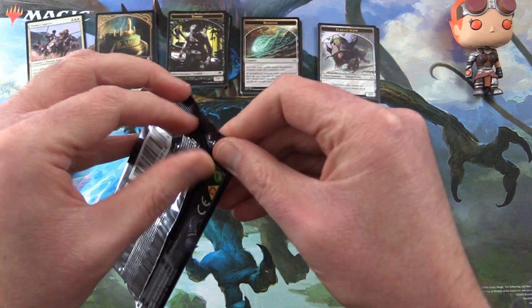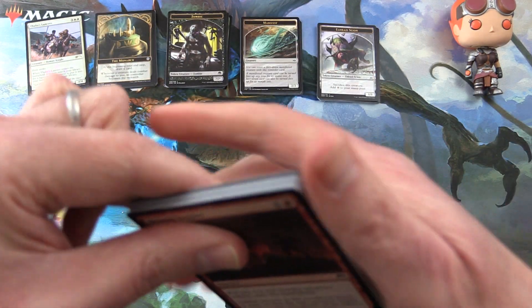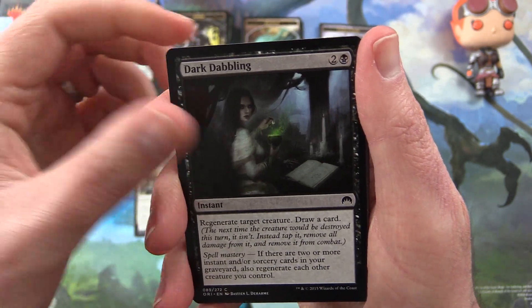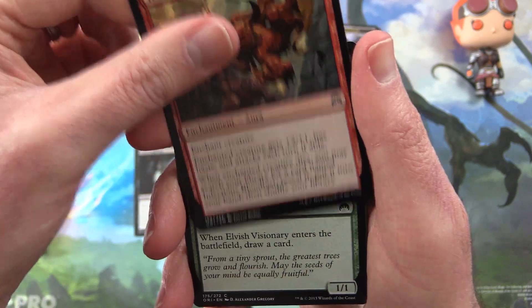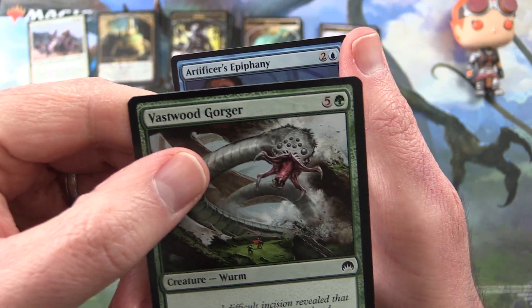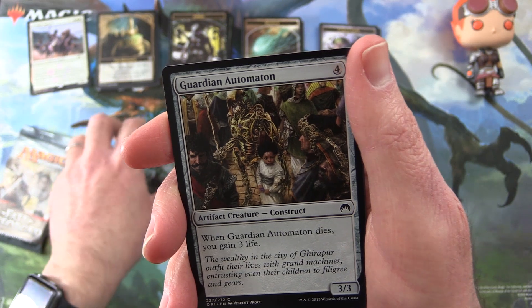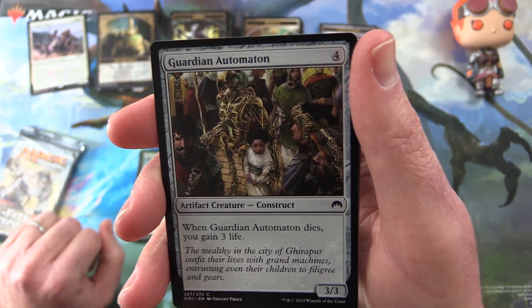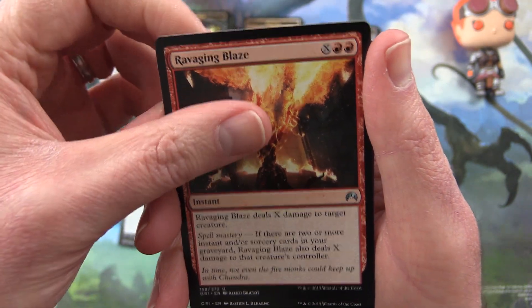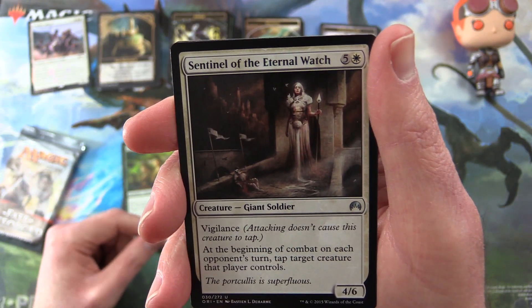Chandra, what are you doing to us? Magic Origins up next — maybe our luck will change here, or maybe we're about to get horribly hosed, we shall see. We have Dragon Fodder, Celestial Flare, Dark Dabbling, Infectious Bloodlust, Elvish Visionary, Stratus Walk, Vastwood Gorger, Artificer's Epiphany, Wild Instincts — now I'm having trouble with language, it's getting late — Guardian Automaton. For the uncommons: Ravaging Blaze, Conclave Naturalists, and Sentinel of the Eternal Watch.